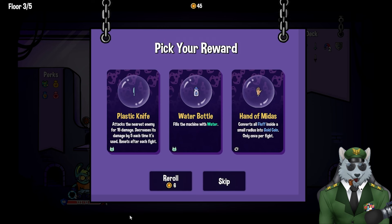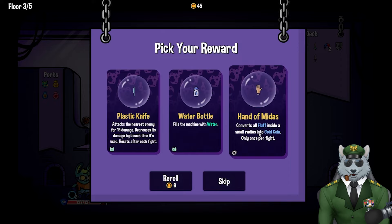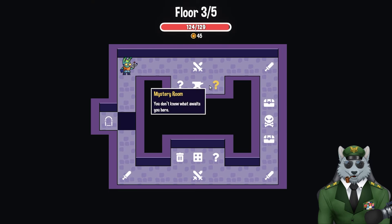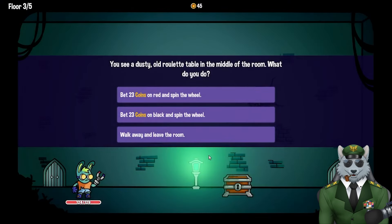Post-fight item choices: not gonna use plastic knife. Hand of Midas converts all fluff inside a small radius into gold coins, once per fight. Fills the machine with water. I liked using the water last time because it separated a lot of the stuff. I think I'll do the Hand of Midas to get more gold coins. We got a fight ahead, some mystery rooms, and possibly a blacksmith — and we only have 45 coins.